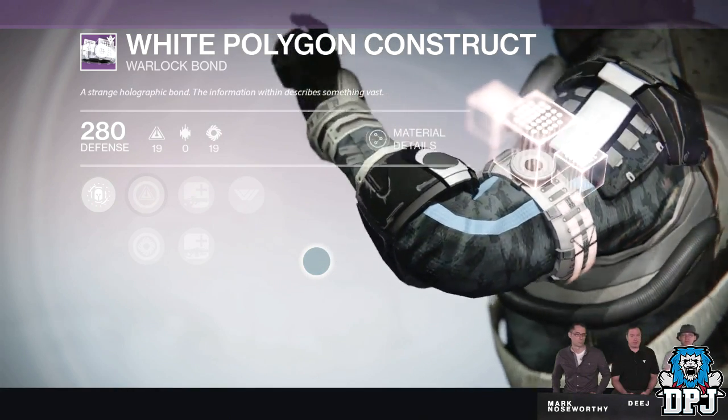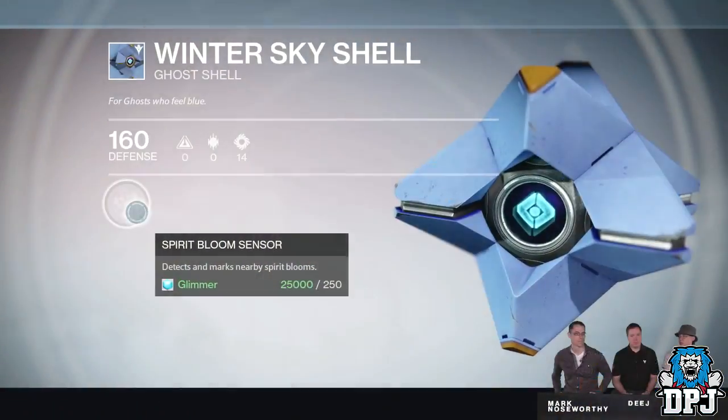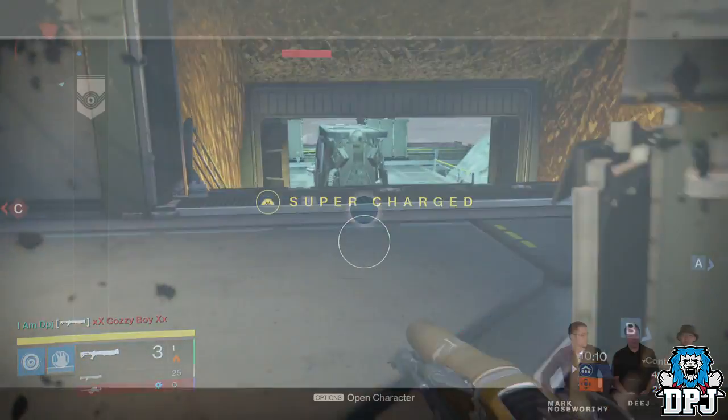We got more info on what ghost shells offer besides defense. We see that the blue and red ghost shells offer mods that can detect and mark nearby materials.